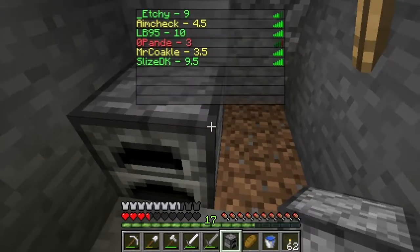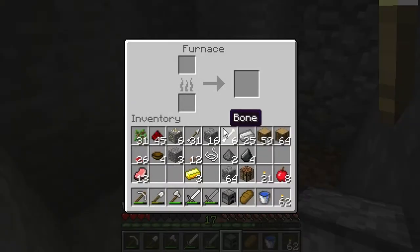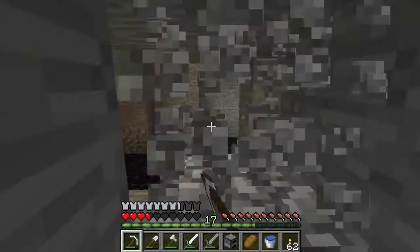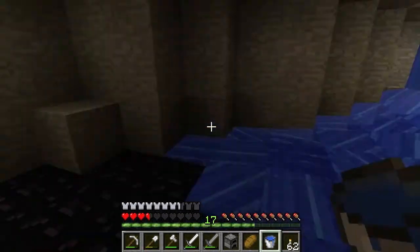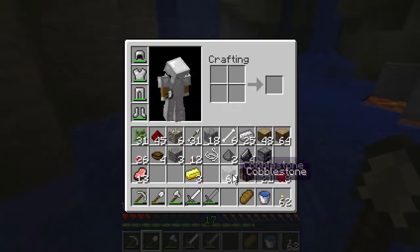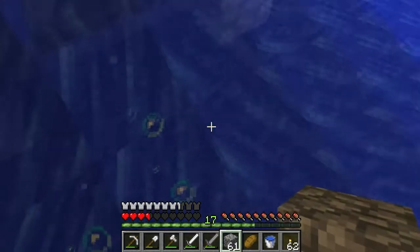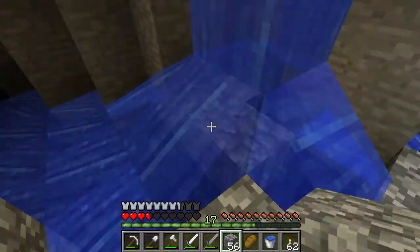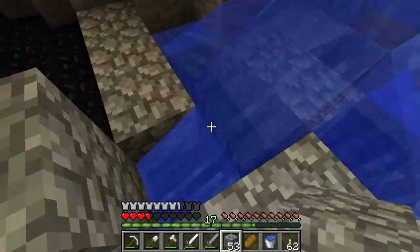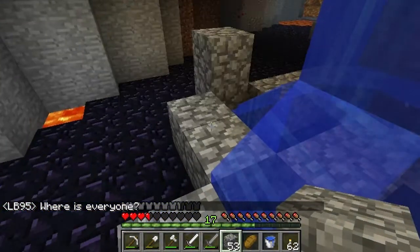Yes, we did get six gold ore and that is what we will smelt right now. And get some more. Panda is still on three health. I don't have any charcoal again. Okay, while this is cooking I'm gonna try to explore a little bit more of this ravine just to see what's up. Oh crap — I just blew this. Hopefully we're gonna find some more gold. No gold so far.